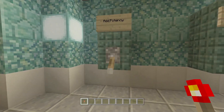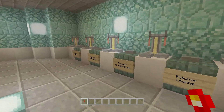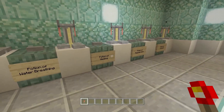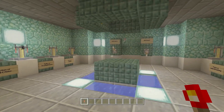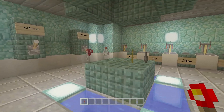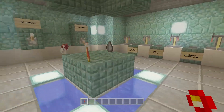So how it works is you pull these levers — you have a potency option, you can add splash — and then you press a button. Say if I want a splash potion of healing, I press the button and I will get everything I need for a splash healing potion.